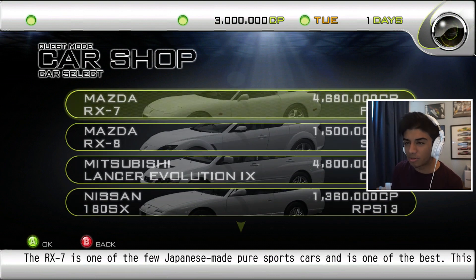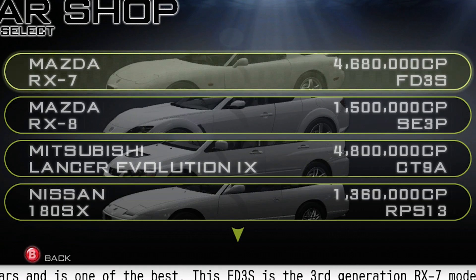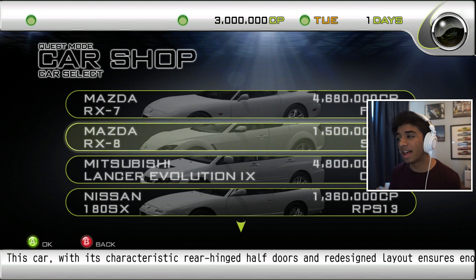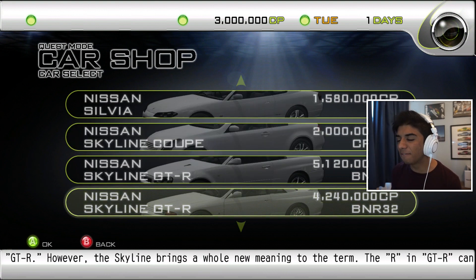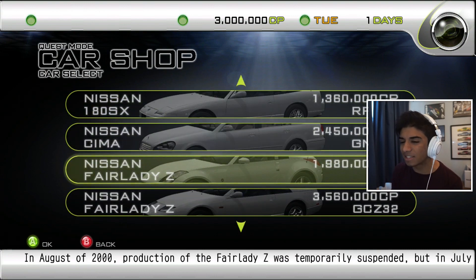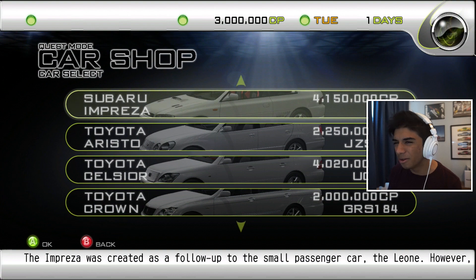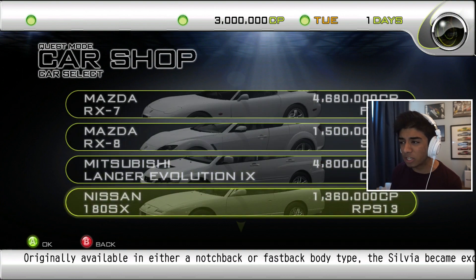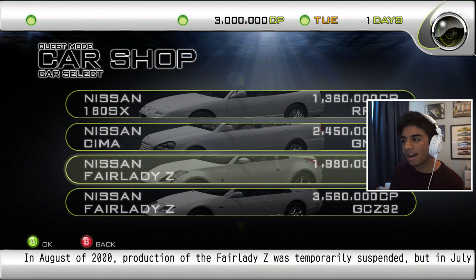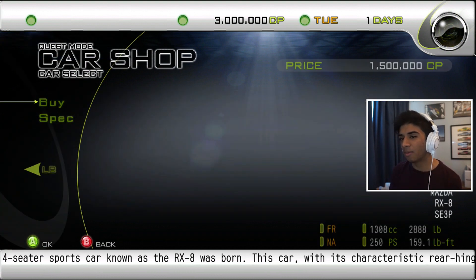I'm going to look through all the options because that's just the type of person I am. We've got an RX-8 and that's 1.5 million, so that's doable. The R32 is 4.2 million — we don't have enough for that — but you best believe we're going to save for the R32. A lot of people on Twitter were saying the 350Z is the way to go, but I don't really want to go for the obviously overpowered option. I'm digging the RX-8 right now, and since it's cheaper, I'm going with the RX-8.